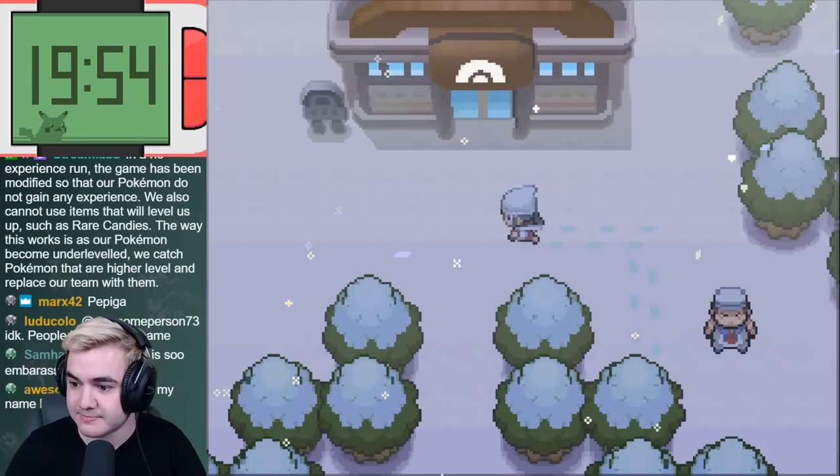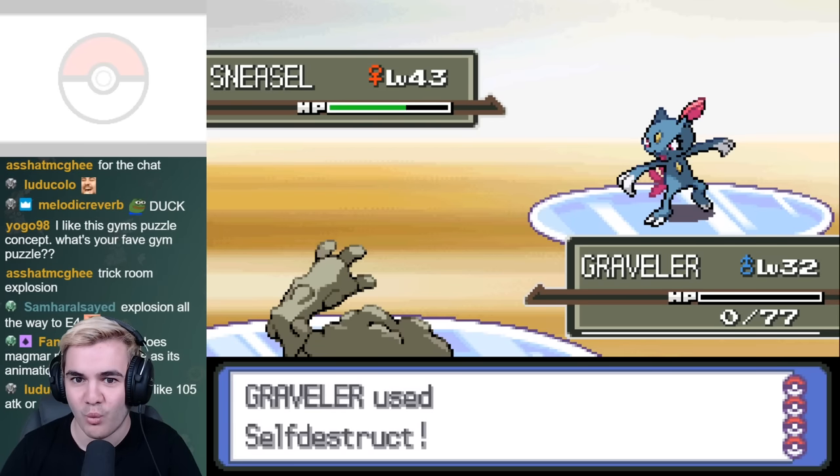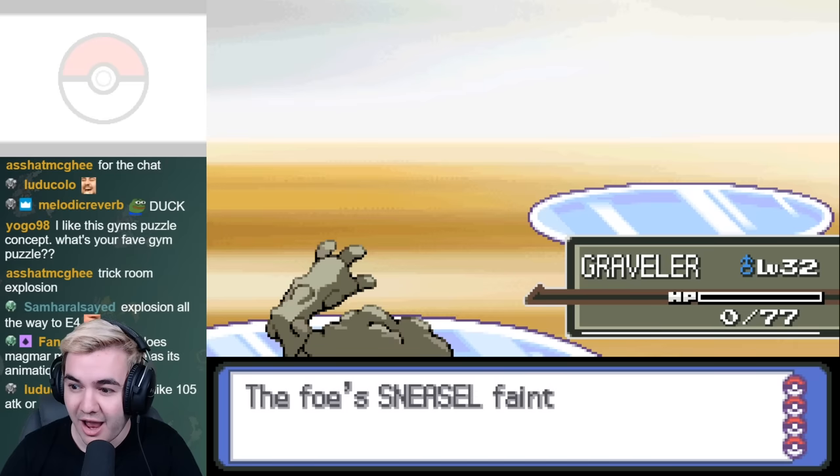After reaching Snowpoint City, I immediately went to challenge Candice. The trainers in the gym were a little tough, but it actually helped me plan a little because I was able to one-shot Sneasel with Self-Destruct, which is a big deal because she leads with the same Pokémon when we take her on.